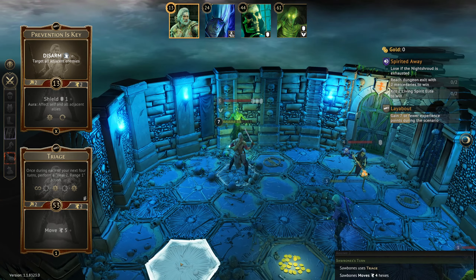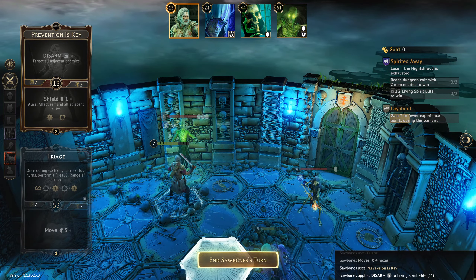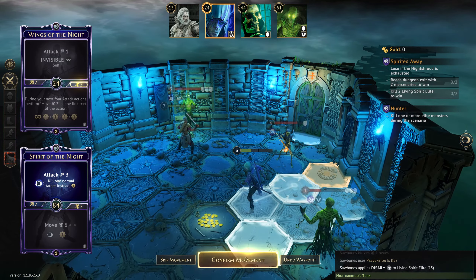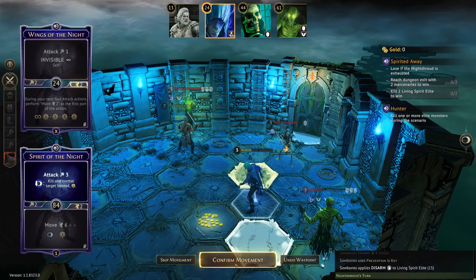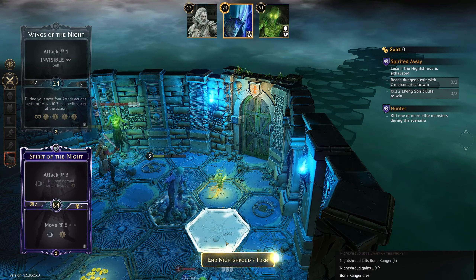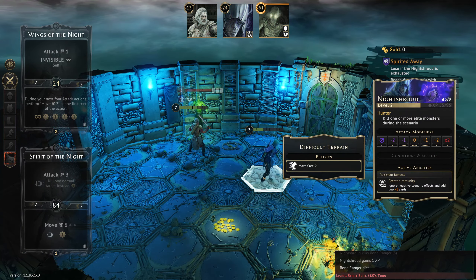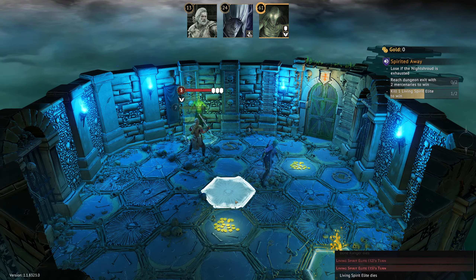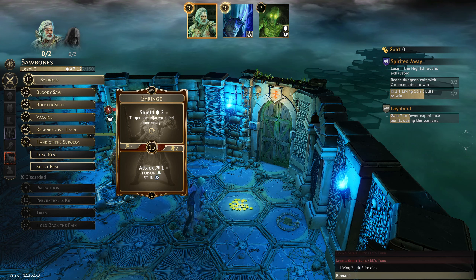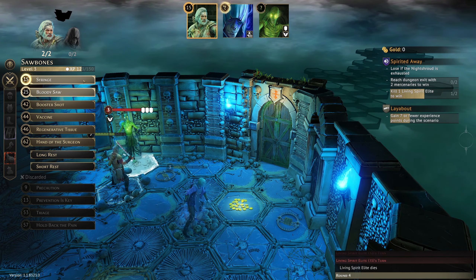Come on over — disarm him and move onto this space, get him killed. Now we can do Syringe and Bloody Sore over here, or Syringe and Booster Shot to get some healing out. Let's make a set for Silent Force — we'll try and get a little bit of money.